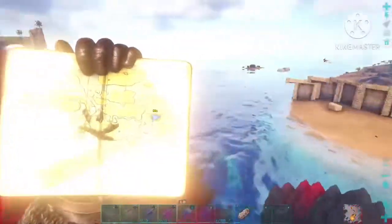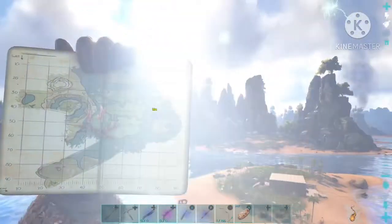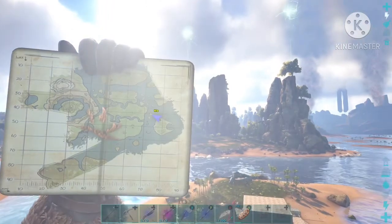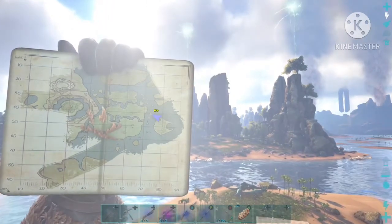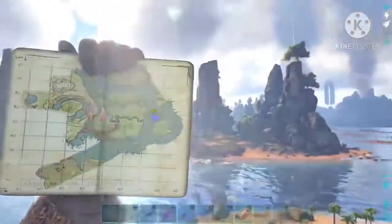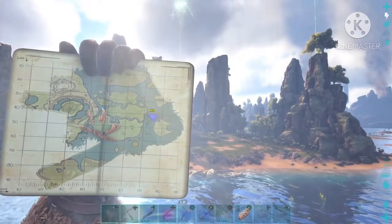So you can see where I am — basically on this island. All you've got to do is go to this massive island in front of you. It's dead in front of me, and as you can see on the map where the blue dot is, that's where I'm heading. Just go over to that and I'll meet you guys there.